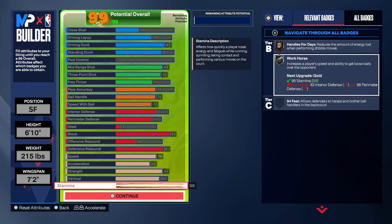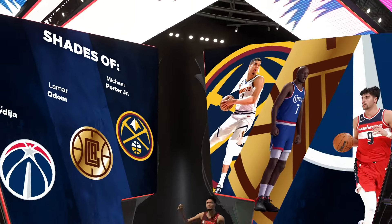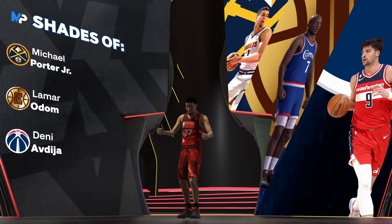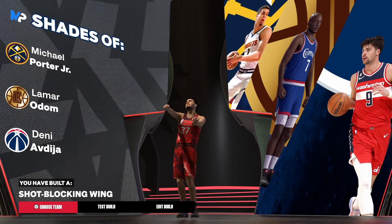Now we do have shades — I do not clickbait. We got shades of Michael Porter Jr., Lamar Odom, and a player who played with the Wizards whose name I'm not sure how to pronounce. And of course we have the shot-blocking wing badge — that's the build. I'm out of here.